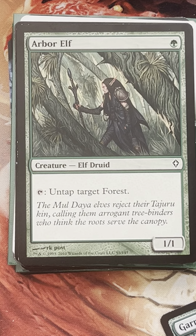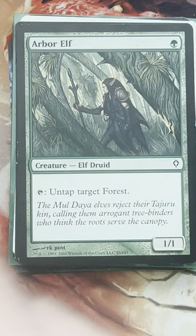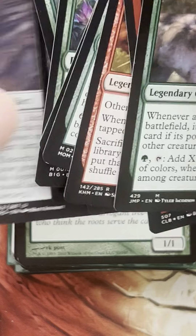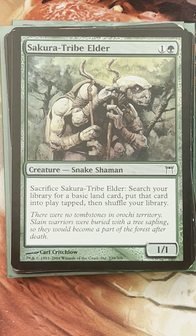Now that we have our mana in place, I think a Sakura-Tribe Elder could be good too. Just because we're going to be playing the Great Henge — that will have synergy when we're topdecking it and playing it off the Great Henge, helping us keep our gas going instead of playing a Nature's Lore or Three Visits. That's a pretty good base to the deck. Now we want to add some dragons for sure.